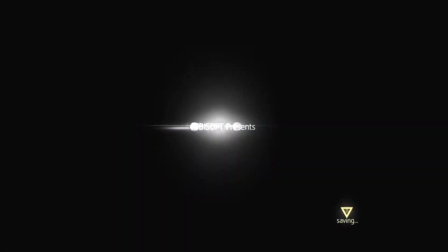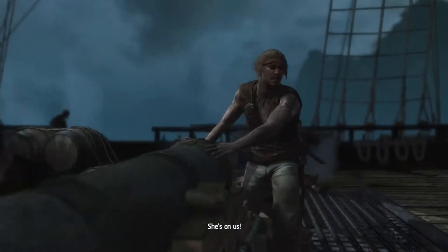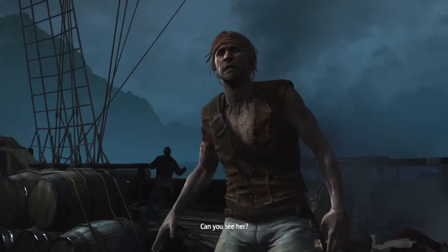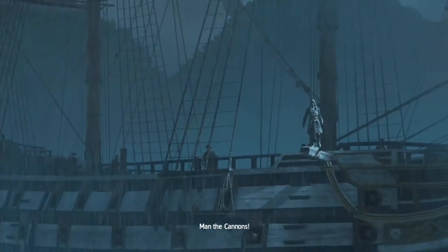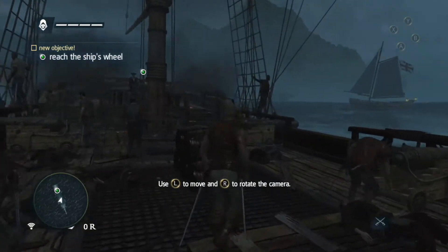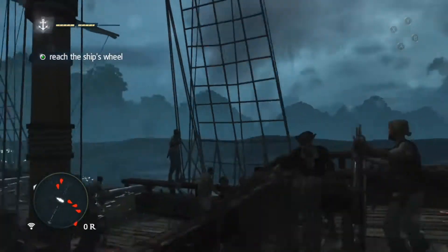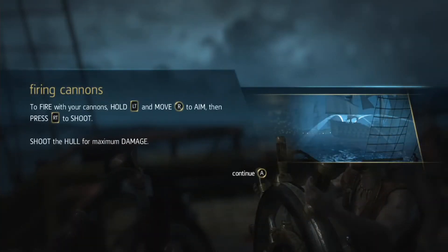Assassin's Creed 4, Black Flag. And so it begins. Here we go. I am Edward Kenway, obviously on whatever this ship is called. I don't actually know what ship this is yet because I've played too far in. But right off the bat, the visuals are epic. Firing cannons — hold LT and move R to aim. Press RT to shoot. Pretty simple.